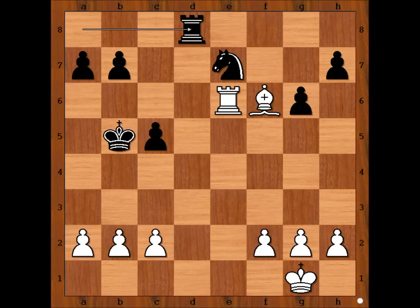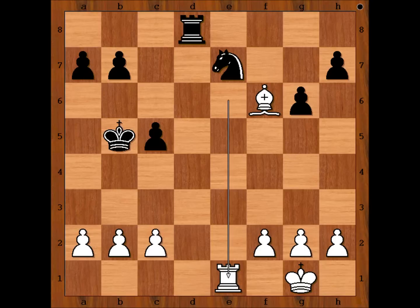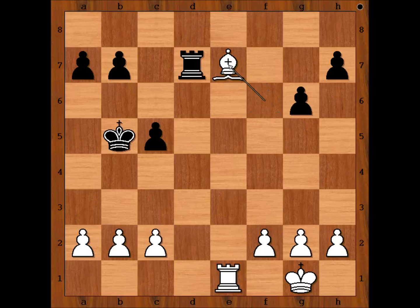It is white's move. White played a move and black resigned. Carlsen played rook to e1 and black resigned. In view of this continuation: if rook takes on e7, then rook to d1 is winning. Rook to d7 unpinning, then bishop takes knight, and white is a piece up.